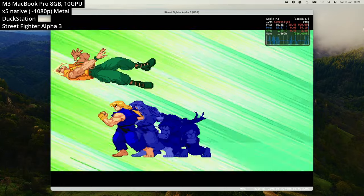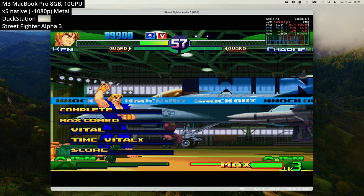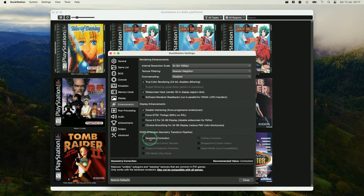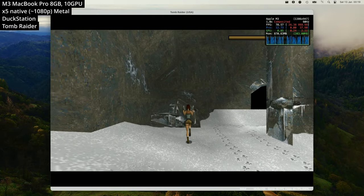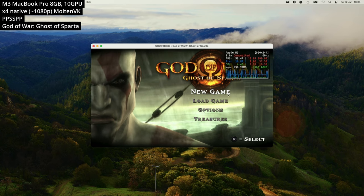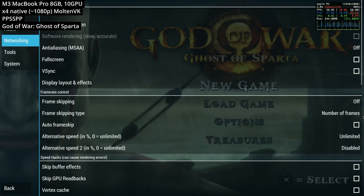This is DuckStation running PlayStation 1. Around a year ago DuckStation received its Metal renderer and it's also a native ARM application. Support for graphic scaling is excellent, we have support for things like retro achievements, we can easily download game covers, and there's also a really cool feature called geometry correction which helps fix the wibbly graphics you see in open-world 3D games like Tomb Raider. DuckStation is definitely the best way to play PS1 games on Apple Silicon Mac.